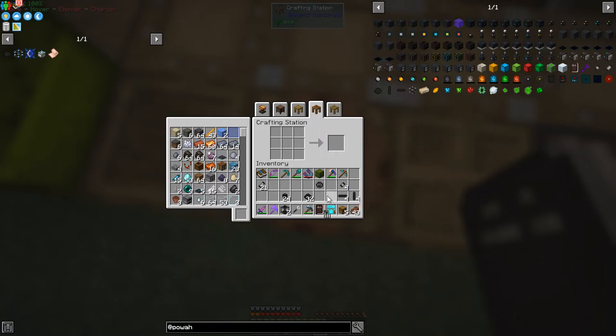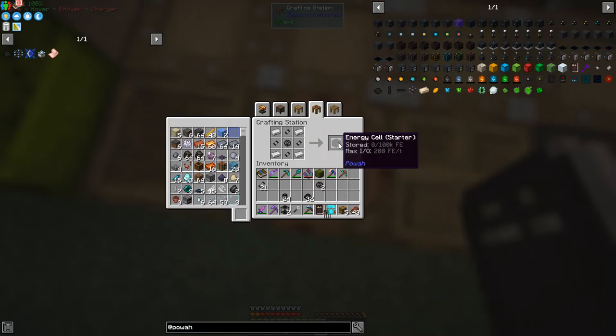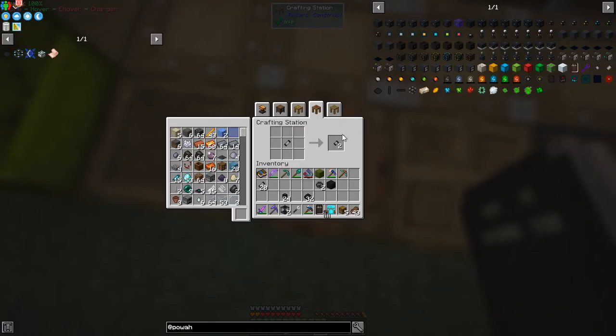I'll convert some rods to horizontal ones so we've got four of each, which should let us make another one. Two Energy Cell Starters seems a good number. I'm using a lot of iron as you can see. We also need the Furnator — the next tier up. Let's make up another pair of Tiny Capacitors and keep going through these crafting loops.